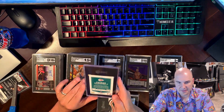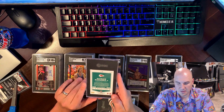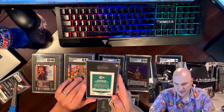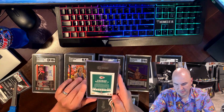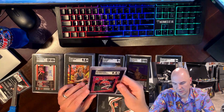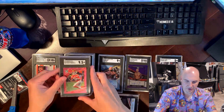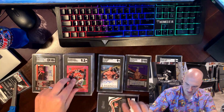Kevin Nash — again, not a guy that I specifically PC. He's numbered out of 79 — this might be the one. Hopefully it grades well, it looked pretty clean at the card shop. It got a 9.5 — looked clean. Pink Velocity is what it's called. Nice looking card, probably a sell but a nice looking card.